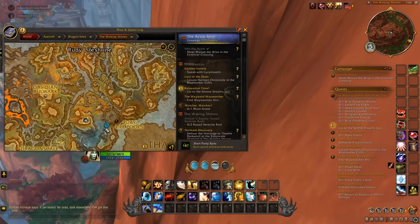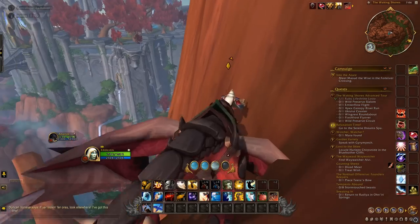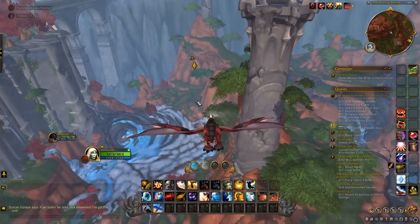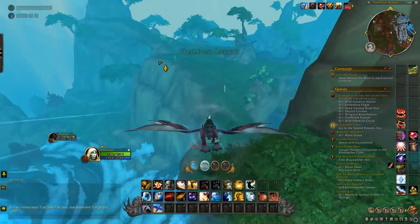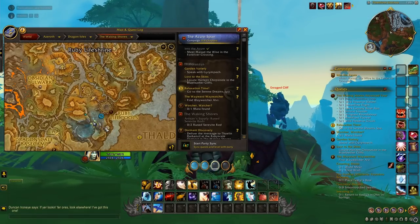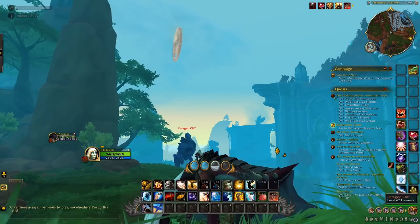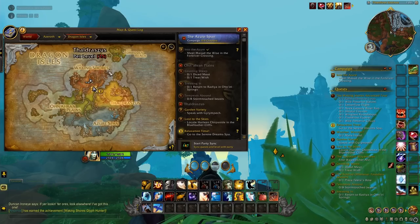From this plateau, you're going to head south of the town, south of the Ruby Life Pools dungeon. From here, head over past this broken-down tower. There's going to be a glyph right here. Right here on the map is where the last one is. And that is all of the glyphs for the Waking Shores.